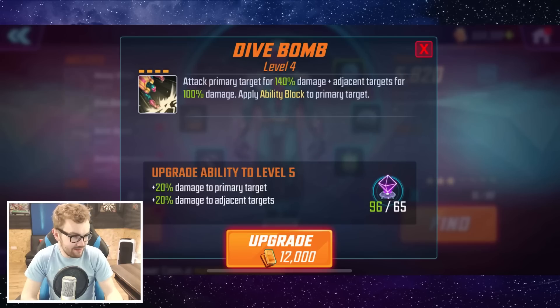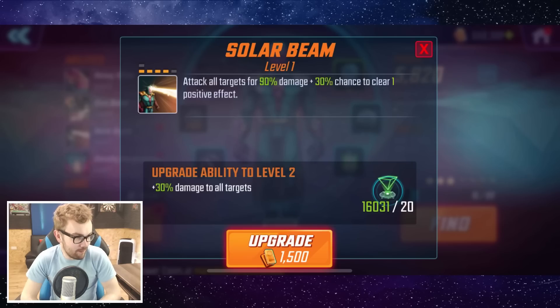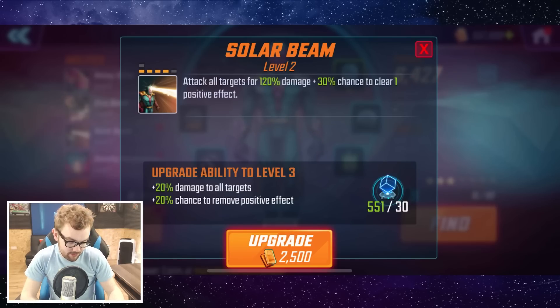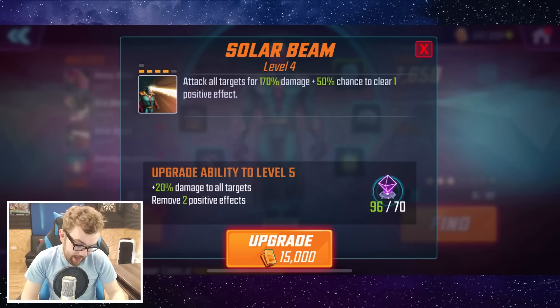Dive Bomb also hits adjacent targets for 70% and applies ability block to the primary target — that's a guaranteed apply on the ability block, which could be quite useful to stop enemies from using their ultimate abilities at certain intervals. The level 3 and 4 upgrades are fairly weak. Then we have Solar Beam — attack all targets for 90% damage, plus a 30% chance to clear one positive effect. Upgrading brings it to 120% damage, ups it to a 50% chance to clear a positive effect, and the level 5 upgrade also removes two positive effects.